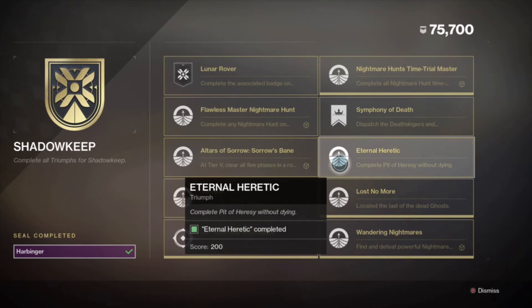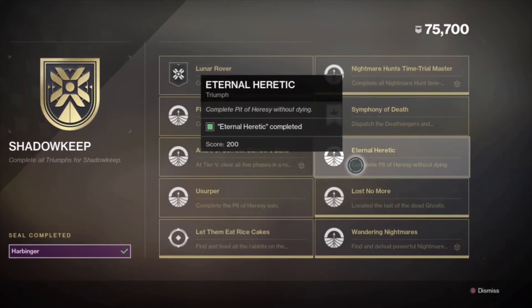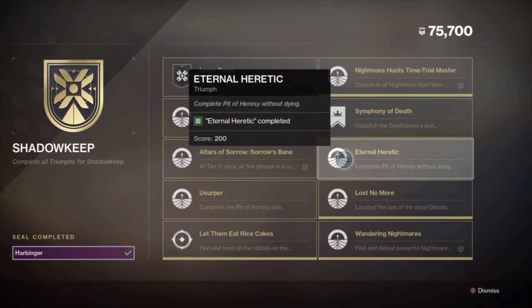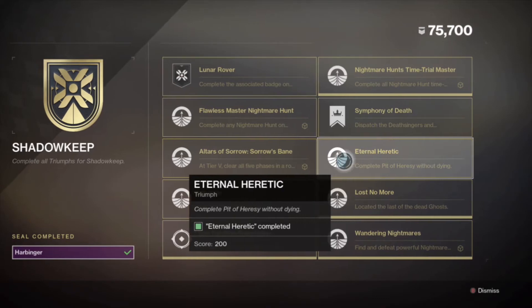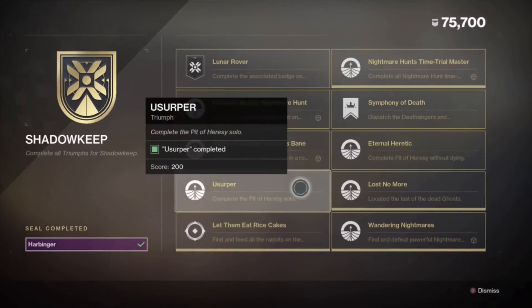The next step is to complete the Pit of Heresy without dying. This doesn't mean a solo flawless — those are two separate triumphs. You can do one without dying and one solo. If you don't want to do a solo flawless, do the same strategy as the master nightmare hunt: get two friends, sit in the back of the map, don't kill anything, just make sure you don't die. You can do it three times so all your friends get it too.